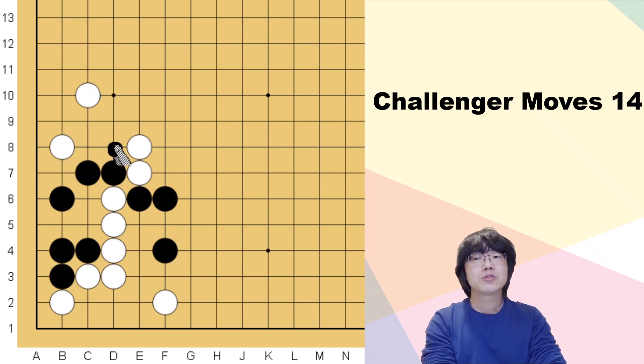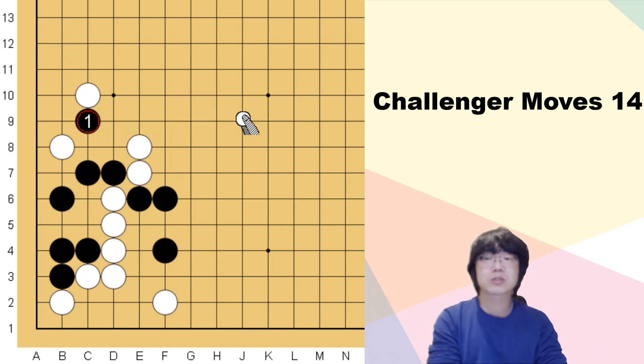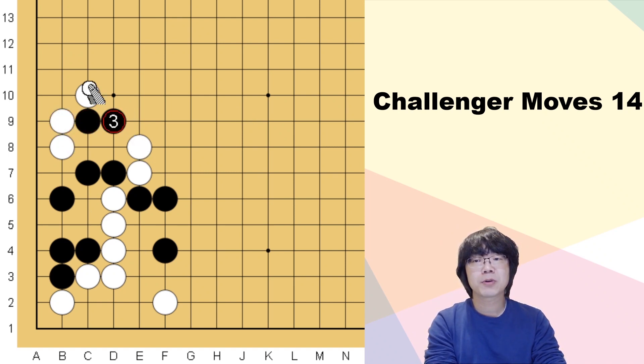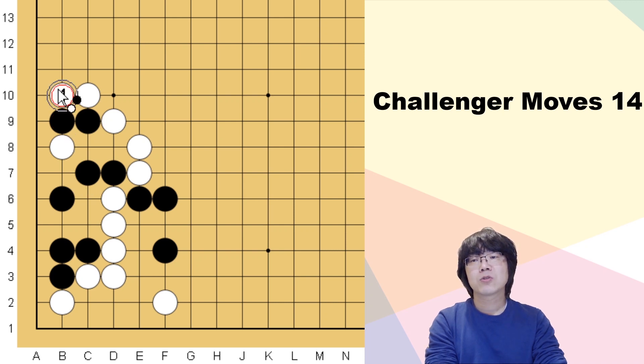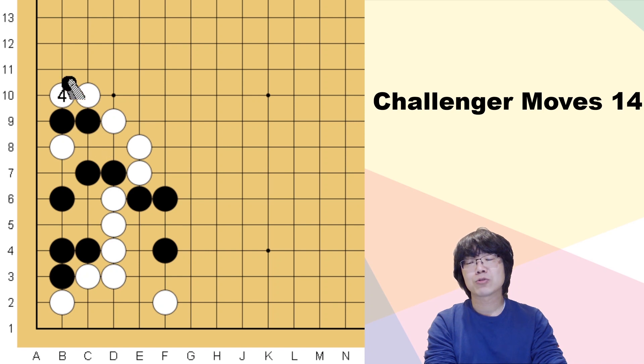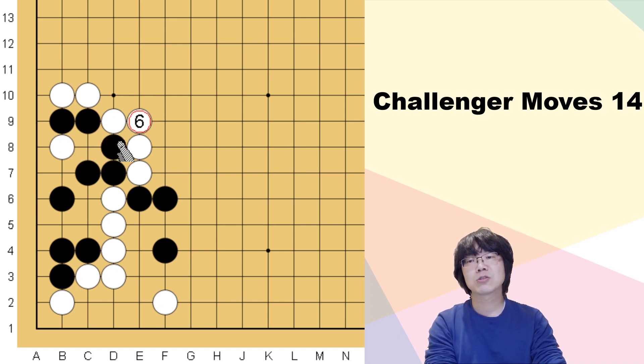Maybe you have a feeling you shouldn't touch anything — you just need to attach. This is the tesuji that saves this group. If white inserts, you can separate white. If white blocks here — you know, exchanging that kind of move is a bad habit — you just need to go out here. White cannot challenge to capture these two stones right now, so white's group is going to be broken. White has to decide to play here eventually.